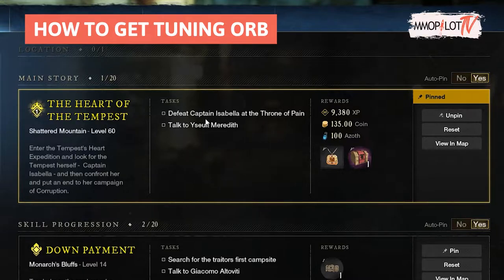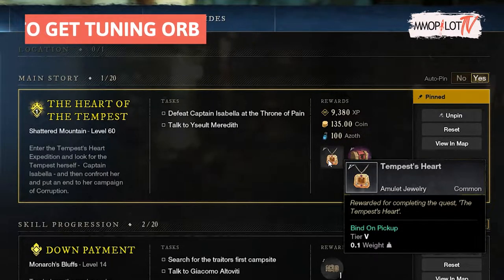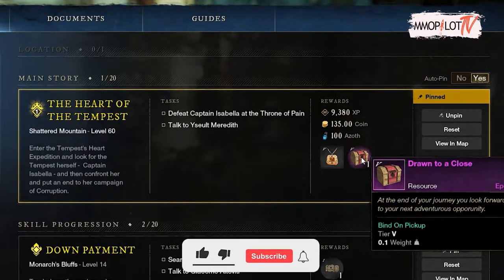The main quest you will need to complete to obtain the orb is called 'The Heart of the Tempest.' You can obtain this quest from Usult Meredith in Mountain Home, once you have progressed the main story up to that point.